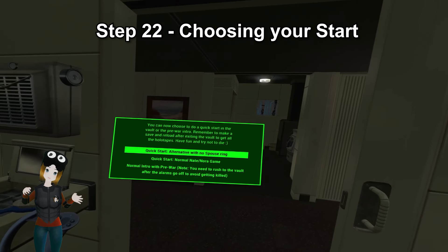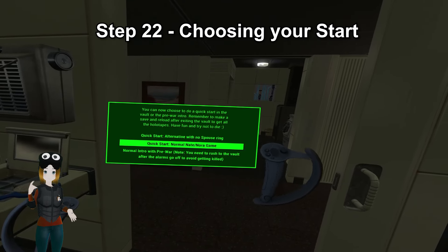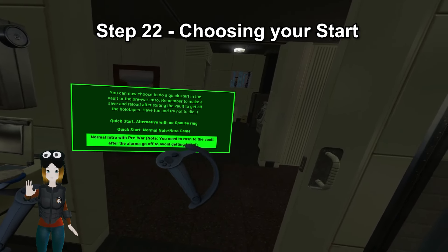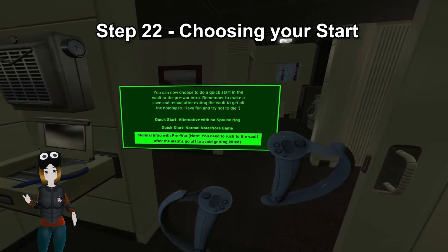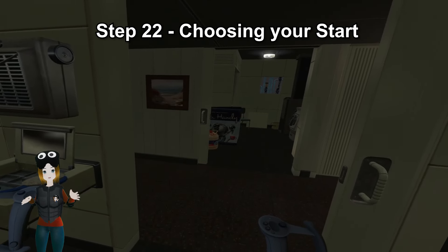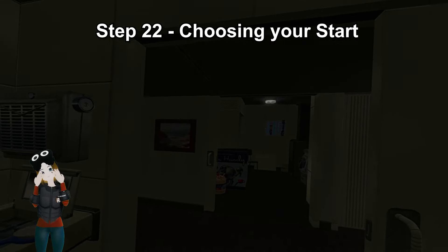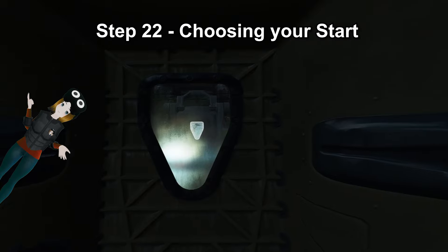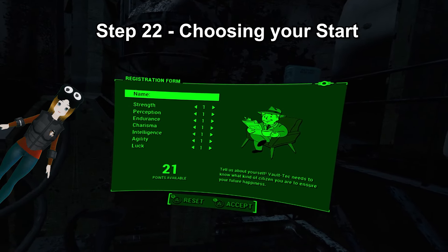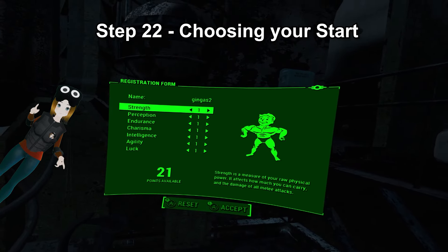Step 22: Choosing your start. Exit the bathroom and you're going to get a pop-up box asking if you want to go directly to the vault or play through the intro with Nate and Nora. I usually choose to go to the vault because you'll have less issues and it's less buggy. If you want to play through the intro, be aware there is a stalker mod on here, so if you don't play through the pre-vault time quickly enough, you might get some raiders trying to kill you as you head towards the vault — just run over there quickly and you should be fine. If you did start in the vault, go to the terminal, choose your name and stats, open the door, and just play through it normally. But again, do not leave the vault if you're doing auto-settlements — you need to wait until you get a message saying it's complete.